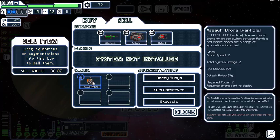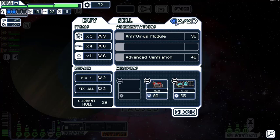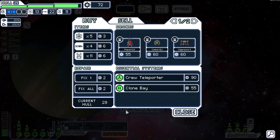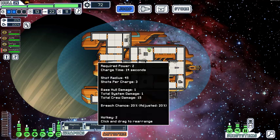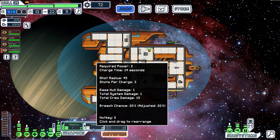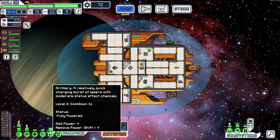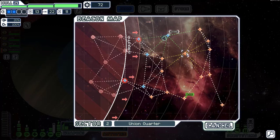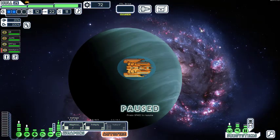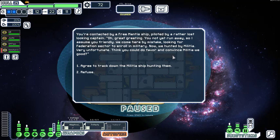Keep the Halberd for when we can get more power — it'll work as a good finisher. Keep it for when we get a drone bay. Power the weapons. We've got five shots from the weapons plus three from the artillery — looking pretty good. Head east and down. Mantis greet us: they enrolled with a federation secretary and are now hunted by militia — can we convince the militia they're good? Sure, why not.